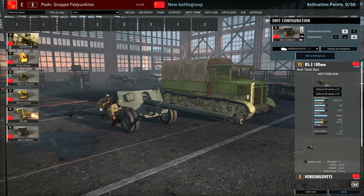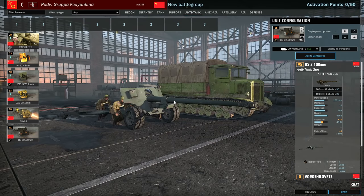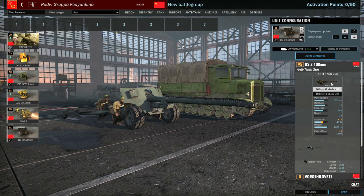Now let's look at the BS-3, the 100mm AT gun on the Soviet side. Some people have said it's equivalent to a Pak 43, but it's really not — Pak 43s have around 230mm penetration while the BS-3 only has 200mm. However it can fire at 2000m range, which is so important for engaging Tigers, Panthers, and so on. It won't deal with King Tigers but it will handle Tigers and Panthers. It also has HE shells — I'd probably recommend turning those off so you don't reveal the gun before using it to kill an enemy tank.